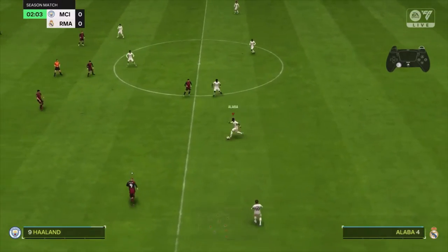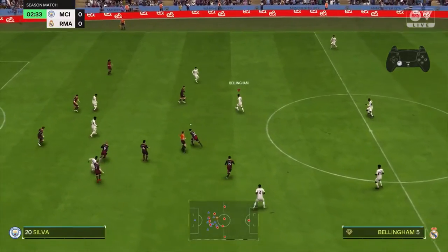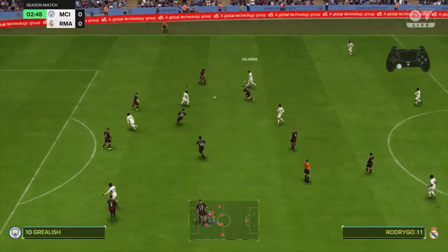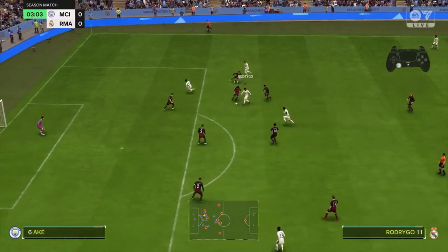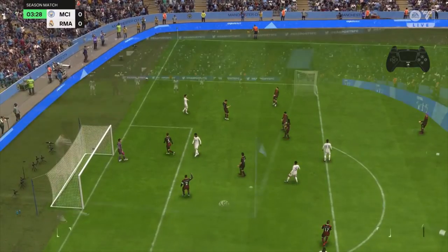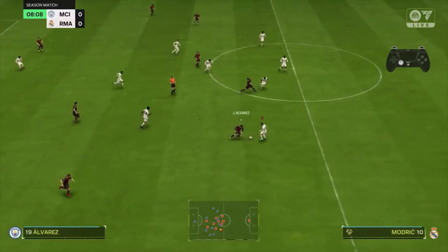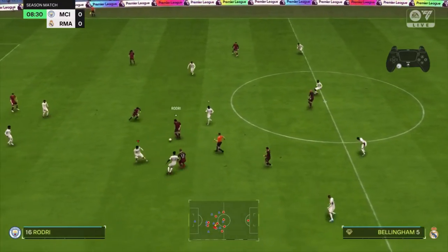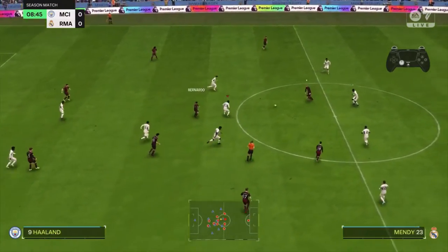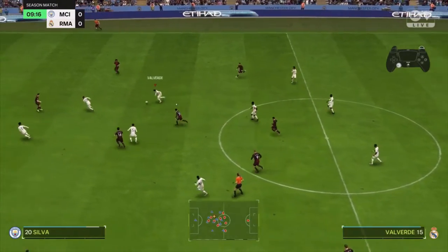My opponent is trying to get the ball with Haaland, Bellingham, Valverde, and here we have Rodrigo. Then it's Vinicius Junior but Ruben Dias with the challenge — and now we need to defend. Why is Modric playing as a left defender? The formation is screwed up again.